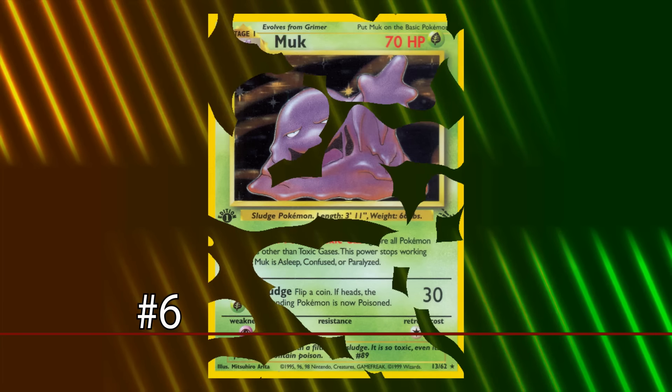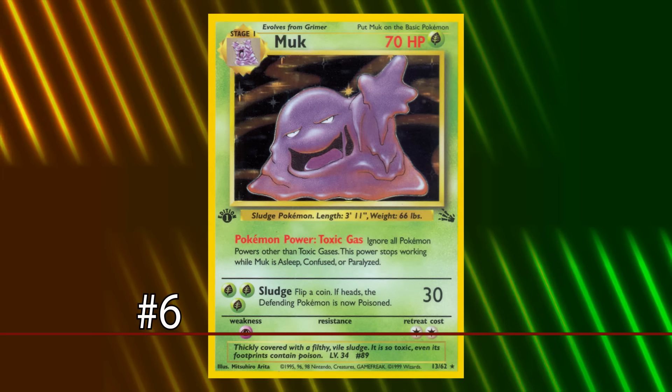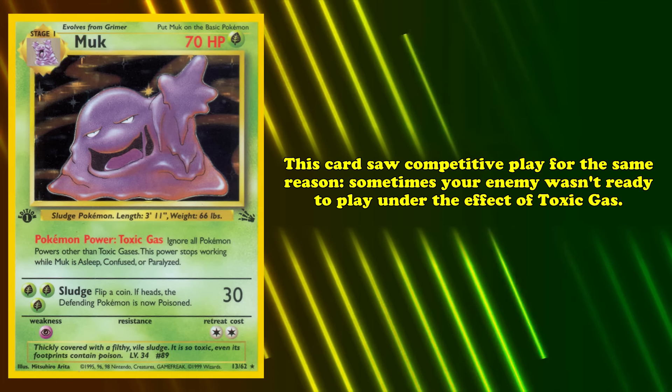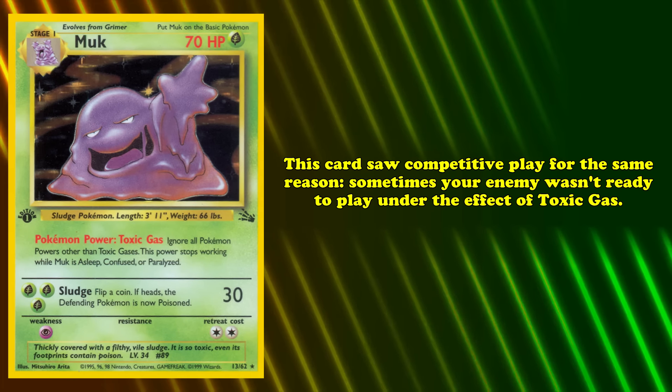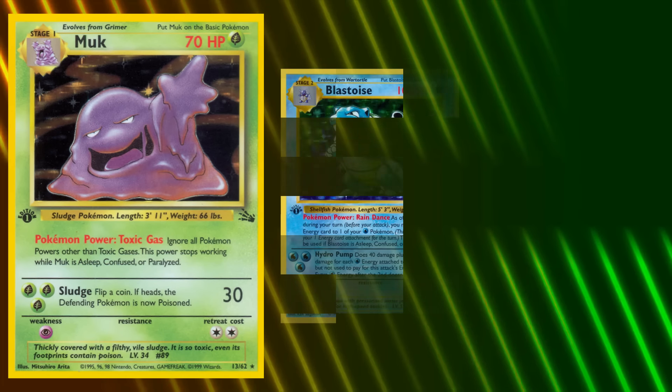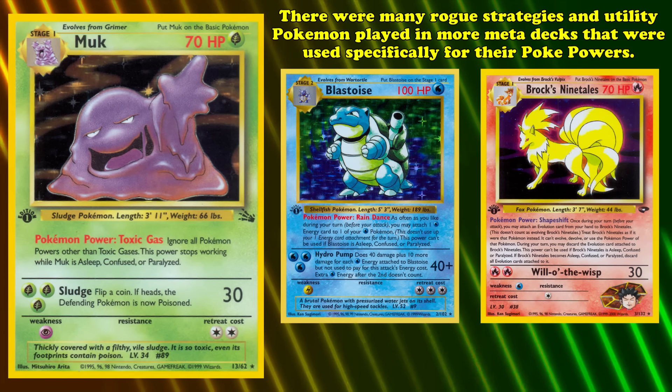At number 6, we have Muk. This card's Toxic Gas Poké-Power prevented players from using any other Poké-Powers while Muk was in play — the original Ability Lock effect, something many players find frustrating as it can disrupt many strategies revolving around Poké-Powers. Muk saw competitive play for this same reason; sometimes your opponent wouldn't be prepared to play under Toxic Gas. While there weren't too many decks completely reliant on Poké-Powers — with exceptions like Blastoise and Brock's Ninetales — many Rogue strategies and utility Pokémon played in meta decks were used specifically for their Poké-Powers.